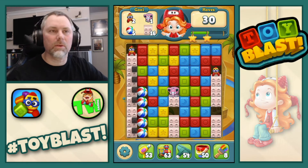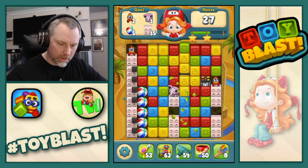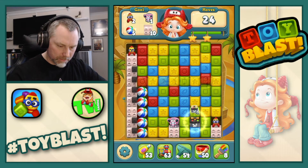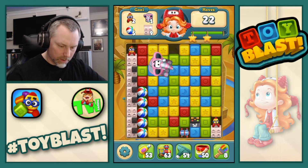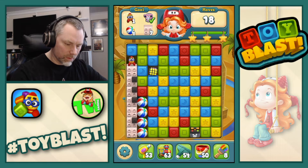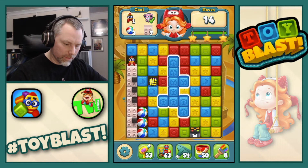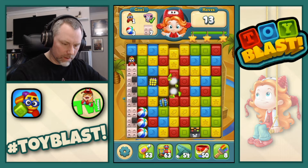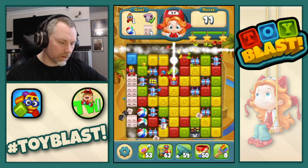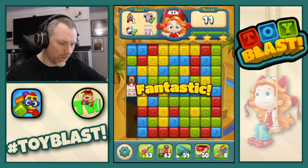I've actually forgotten what we're doing. What are we doing? Oh, it's the moves. We need 15 moves. Okay, there's a bomb. There's a rotor. Let's do that rotor across. Right, so there's a puzzle. What can we get to? Oh, there's another puzzle. Can we get anything to go with that? Puzzle rotor combo. Oh, nice. Go on, keep going. Nice. Oh, fantastic.